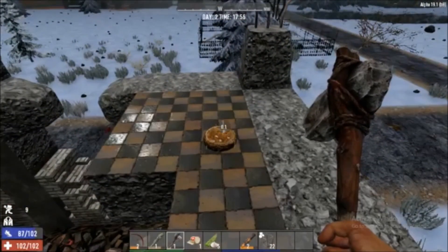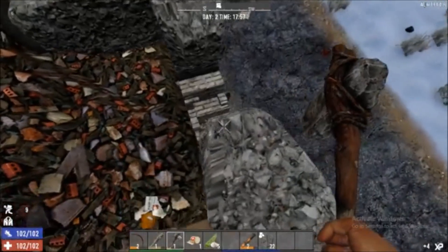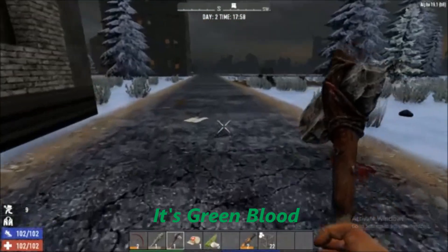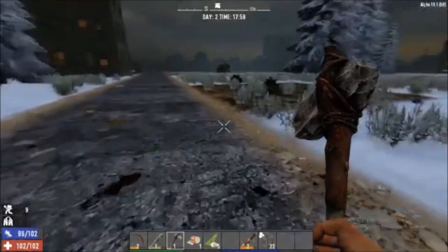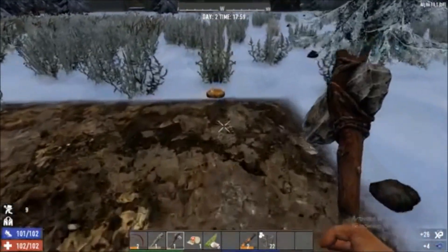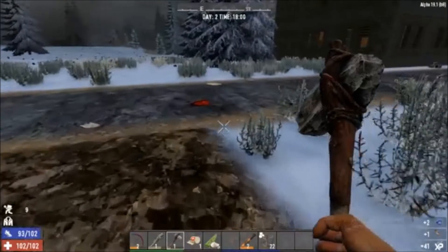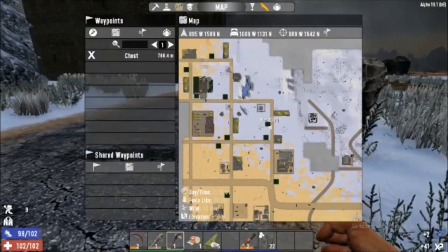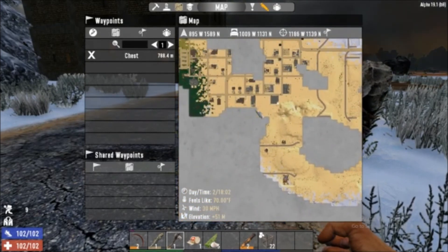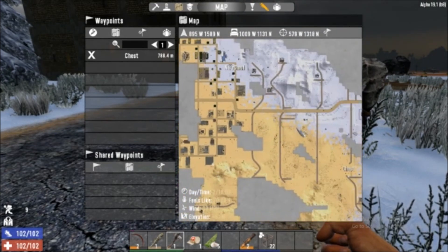It's got to be somewhere around here. Of course not. So let's see what we're gonna do — probably head back, put our stuff away, probably head up to the next town. Let's see where our safe house is. Okay, it's right here. So we'll head over here.